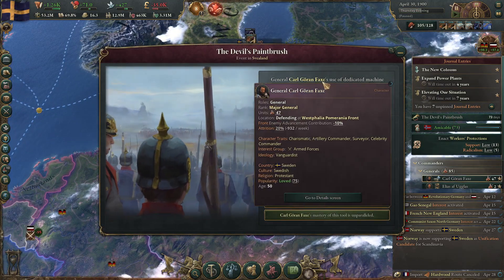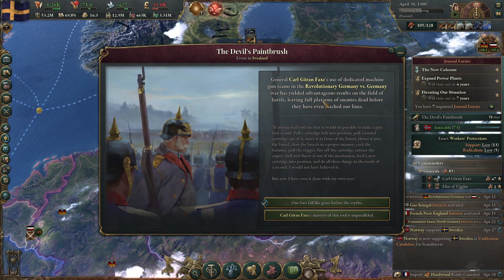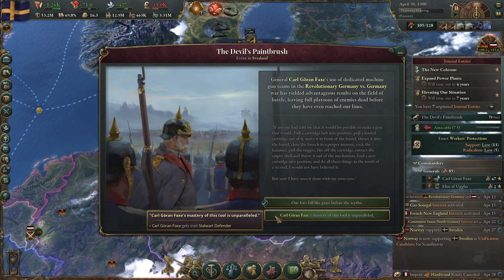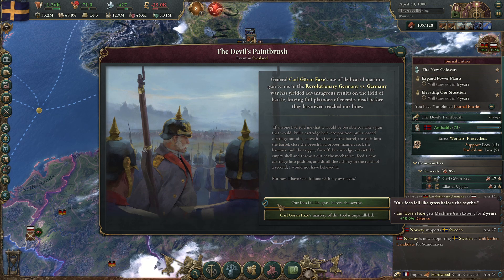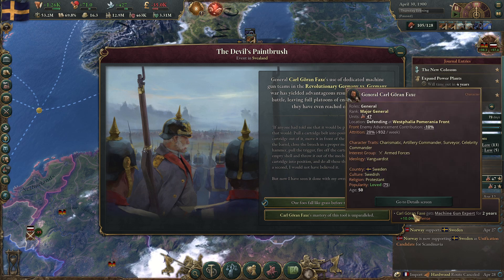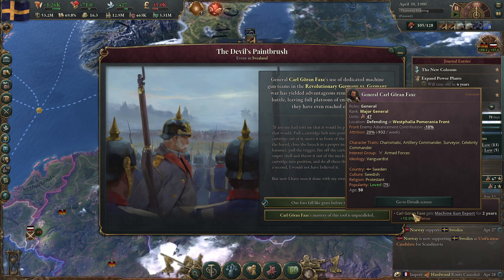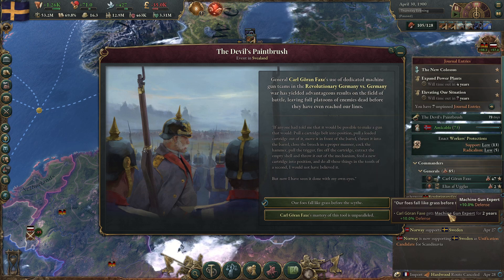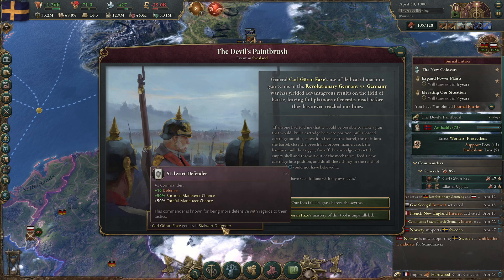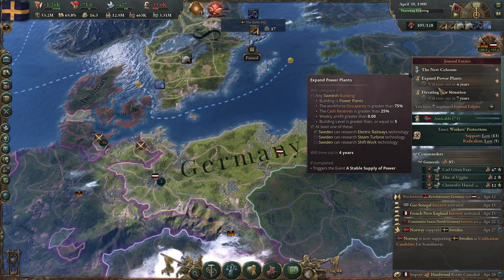General Karl Goran. So either he gets machine gun expert for two years — what does machine gun expert do? Just 10% defense — or he gets the trait stalwart defender, and that's permanent. Let's take that. Okay, I guess that was the machine gun thing.